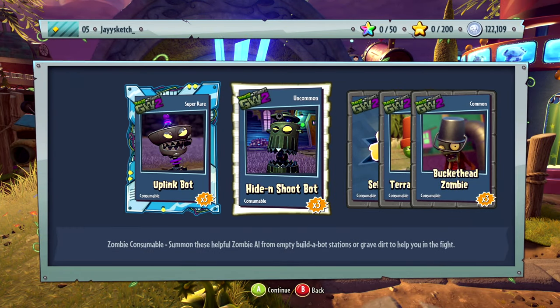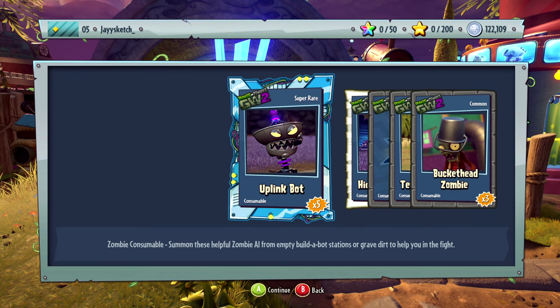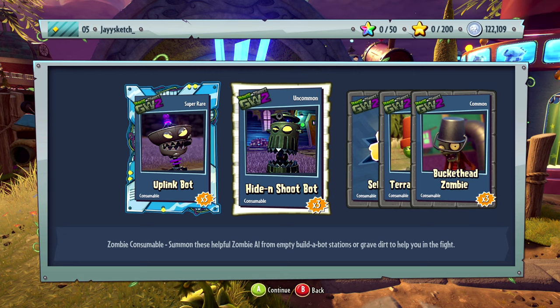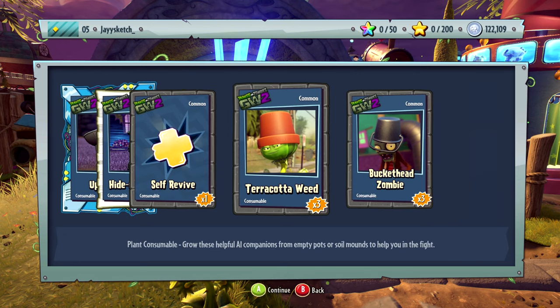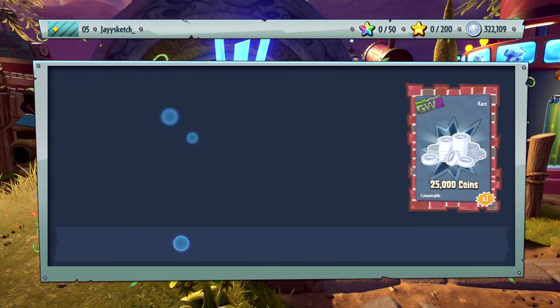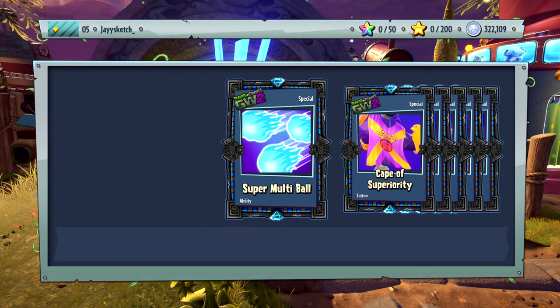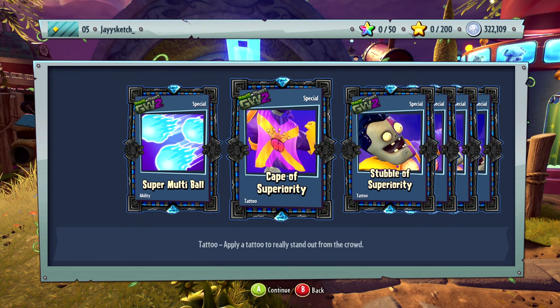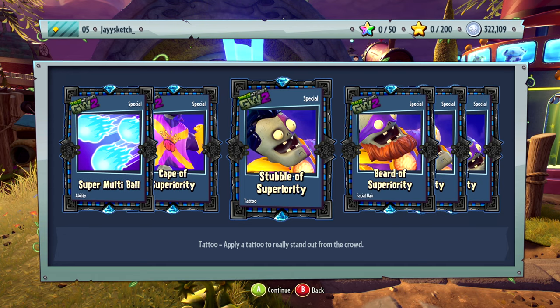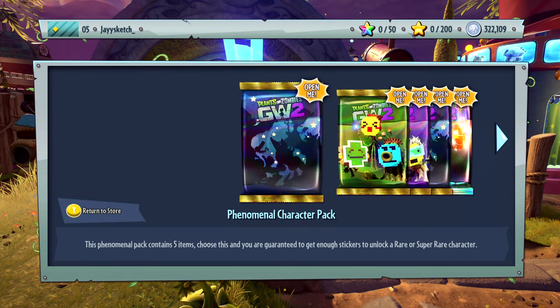All right, I was doing a little thing on the side and decided to record it. I got some packets and it looks like I could use them - uplink bot, hide-and-shoot bot, revive a terracotta, beat weed, bucket head zombie. Look for the next one - we get super multi ball, an ability cape of super superiority.